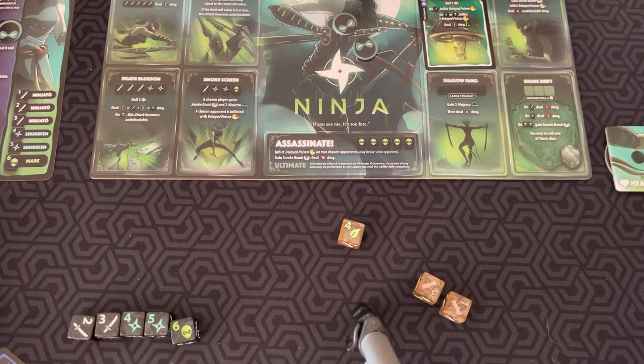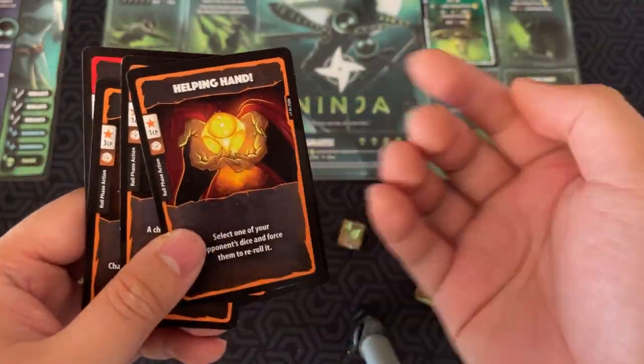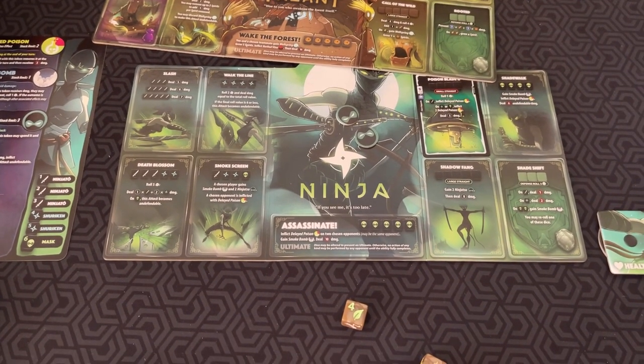Once you've done your attack, you can play any other main phase cards. What's nice is that cards are color-coded to tell you when you can play them: blue cards are for the main phase, orange cards are for the roll phase, and red cards are instant. Once you're done, you discard any cards beyond six, getting CP for them, and then the next player goes.